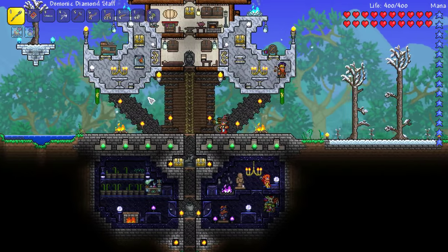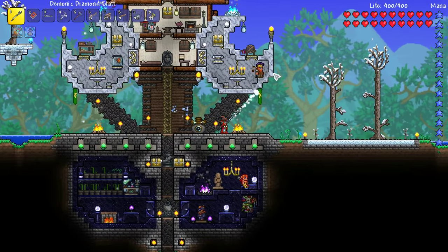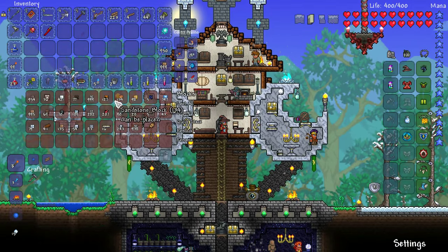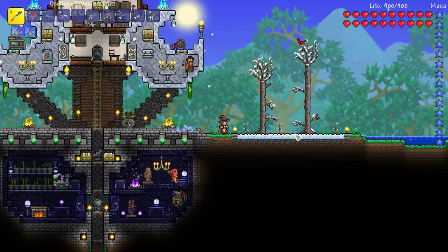Now one thing I want to try is a new type of farm in the underworld today, because we're going to want to get the Demon Scythe. I checked my blocks box and I need sand for this, but I don't have any. So we're going to make our way to the beach and blow up some sand, so let's get started.